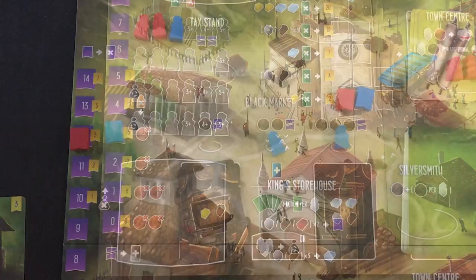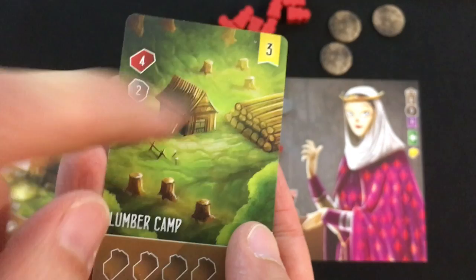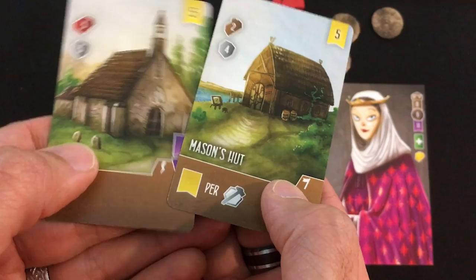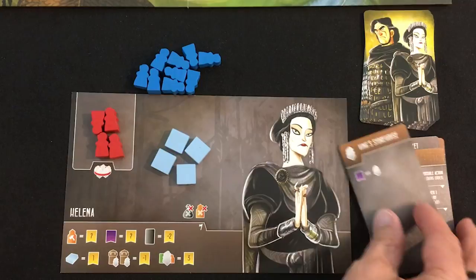Back at the guild hall — lumber camp time! Three more victory points. I spend all four clay and two stone, and get four wood. Now I need more stone for the mason's hut — five or three points, no bonus unless I hire some workers. The AI goes to the king's storehouse again for one virtue. Glad I got rid of the person that was there, but that does get them up to four virtue now.